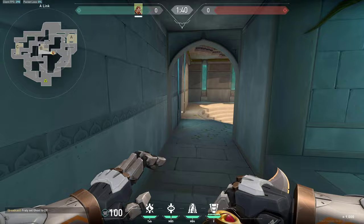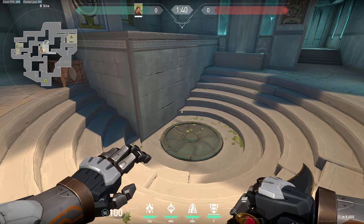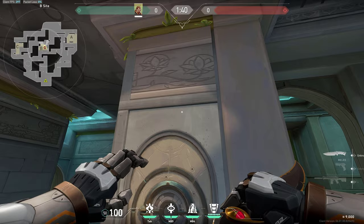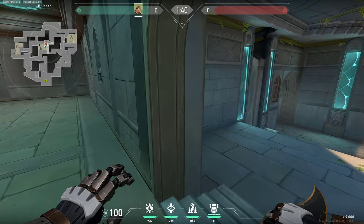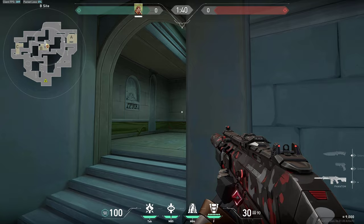If the spike is planted anywhere in these areas, simply use your aftershock at that spot to do a lot of damage to anyone defusing. When retaking, simply use your flashes on the wall since they're pretty much built for it. If you're coming out of here I would recommend flashing at this corner. Just be aware that anyone can be hiding in this corner — it is usually unchecked and a player right here can do a lot of damage since it's a great red corner to play.